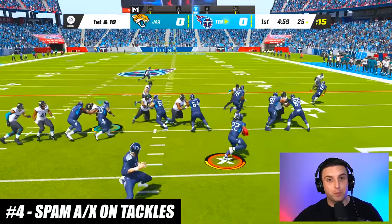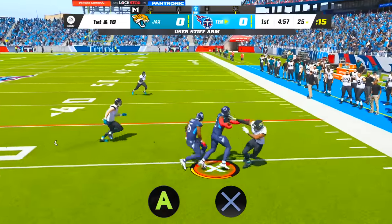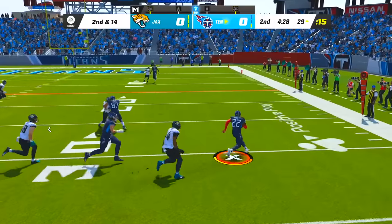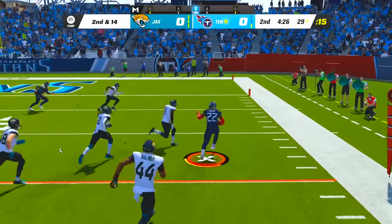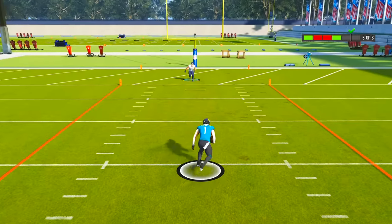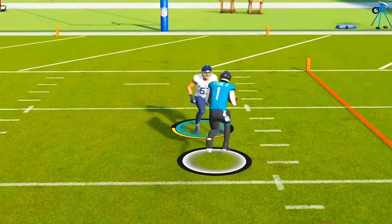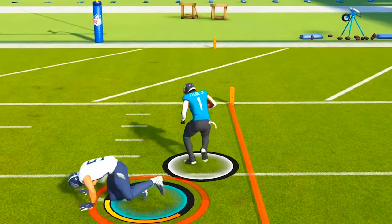When a defender is about to tackle your ball carrier, spam A on Xbox or X on PlayStation. This has two benefits: the first is that it'll cause your player to stiff arm, which is one of the best ways to either break the tackle or get a fall forward animation. The other benefit is that if a tackle battle is triggered, you're already spamming the button you have to press anyway, giving you a high chance of winning the tackle battle.